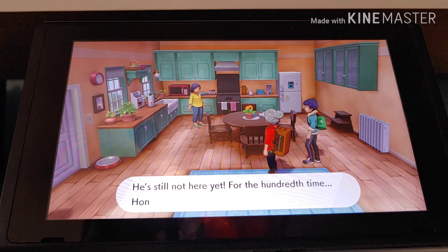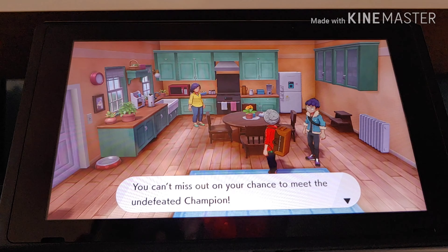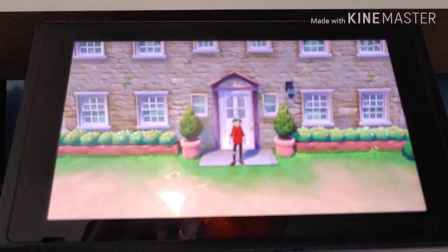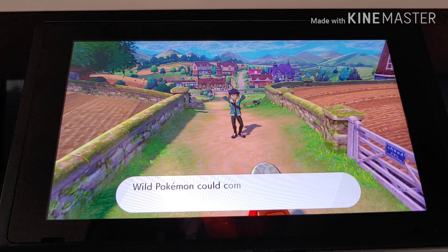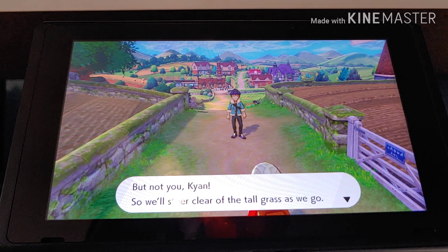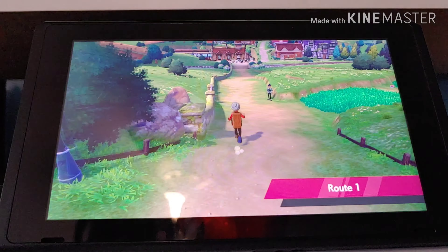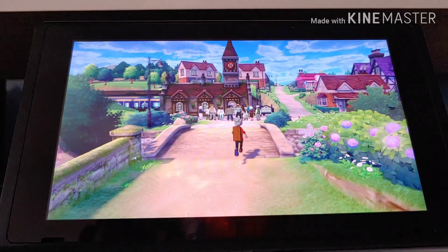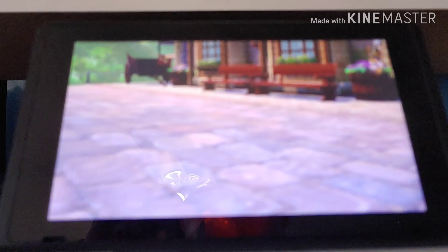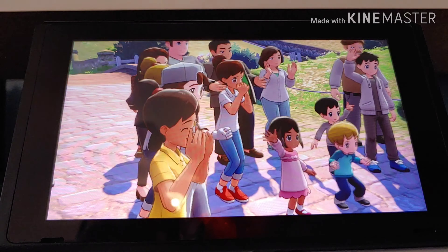I will be using my starter Grookey, because Rillaboom is going to be able to Gigantamax in the DLC. You might be saying, well, that's not fair — it can't Gigantamax yet. Yeah, yet. I'm gonna do the same with Toxtricity — I can still use a Toxel, even though Gigantamax Toxtricity isn't out yet, but it is confirmed. And I won't be using a Melmetal, even though there can be a Gigantamax Melmetal.